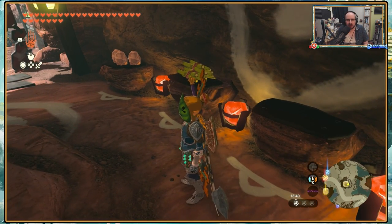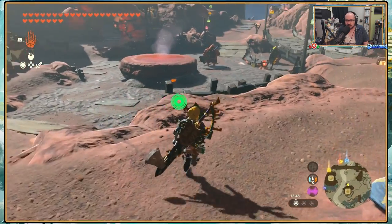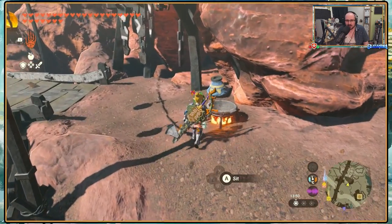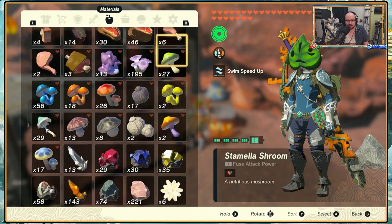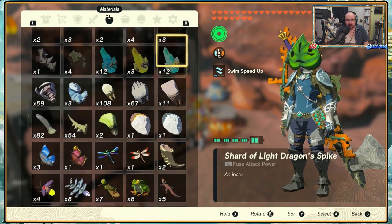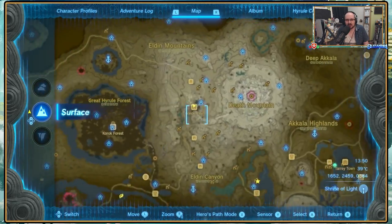Now I need a cooking pot. Where can I cook? Thank you very much. So I need... yeah, I forgot about the rice, didn't I? Yes, I need to go get Hylian rice first. Hopefully in the restaurant they'll have a place for me to use it.